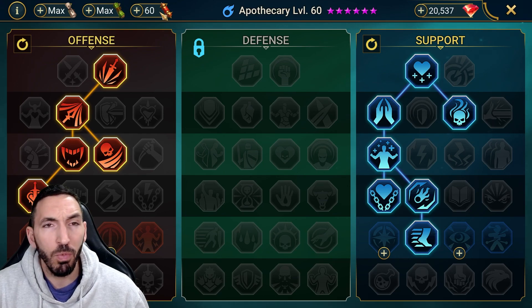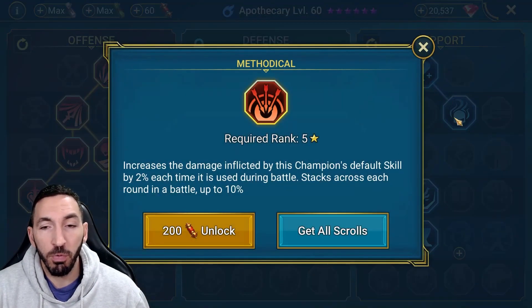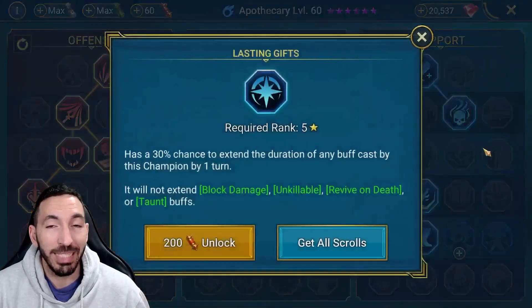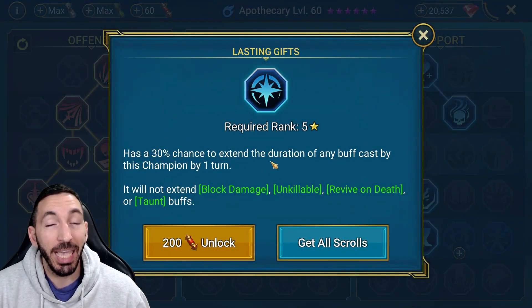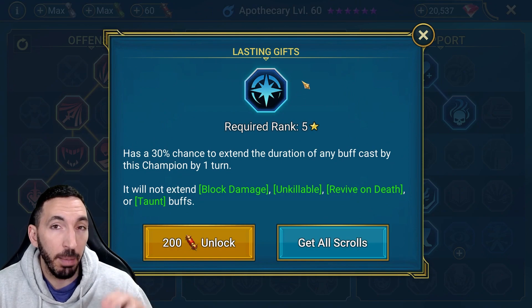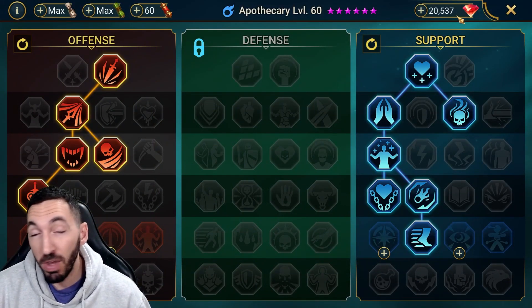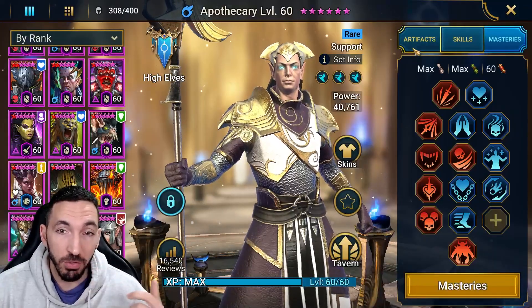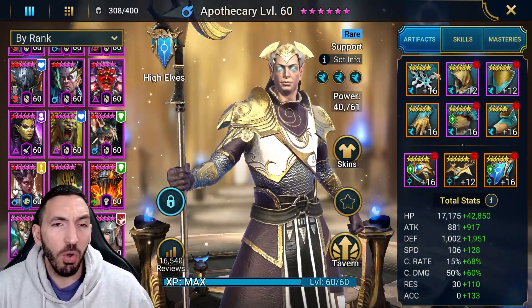In the support tree, the Shield mastery gives an extra 5% health shield, which is amazing. Cycle of Magic can be useful for his A2 and A3. Spirit Haste adds a bit more energy, and I'd personally finish with Lasting Gifts, which extends the duration of Apothecary's speed up buff by one more turn — very valuable.